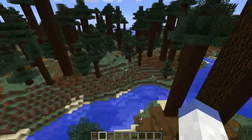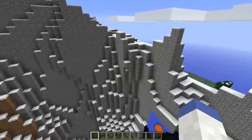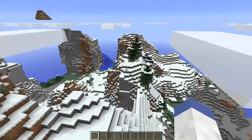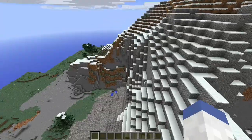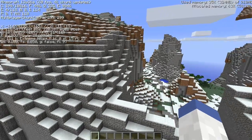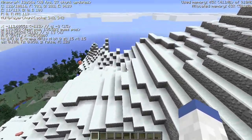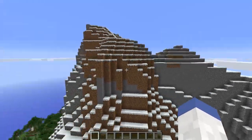This is a cliff biome. It's not exactly vertical but it is very tall — almost above the clouds. There are different variants of this biome; one has trees, and this one down here is growing spruce trees. Technically these are two different biomes — this is extreme hills plus because of the trees. The cliff biome is actually very similar and looks very, very tall and very steep.